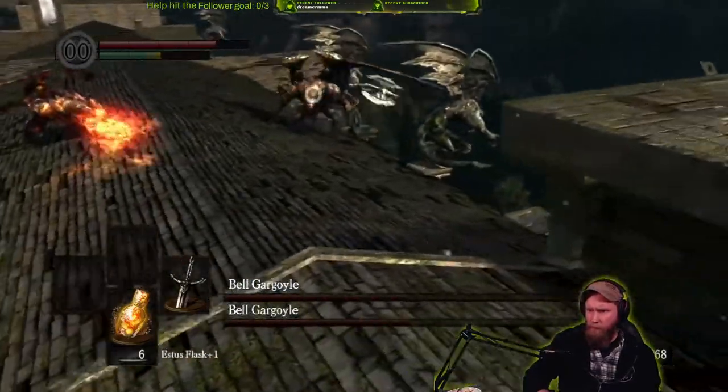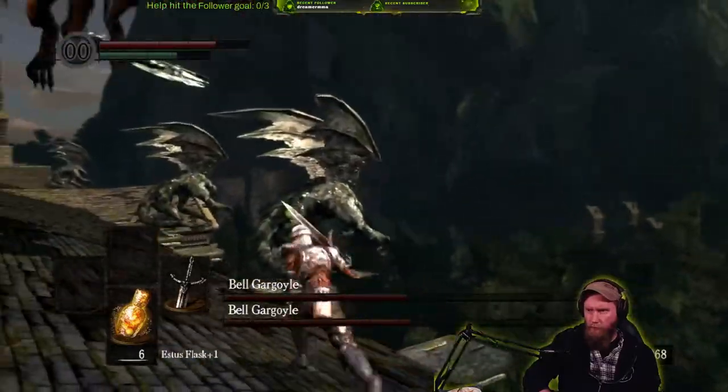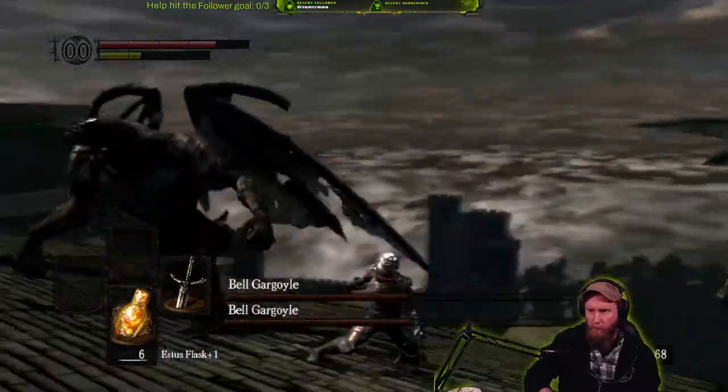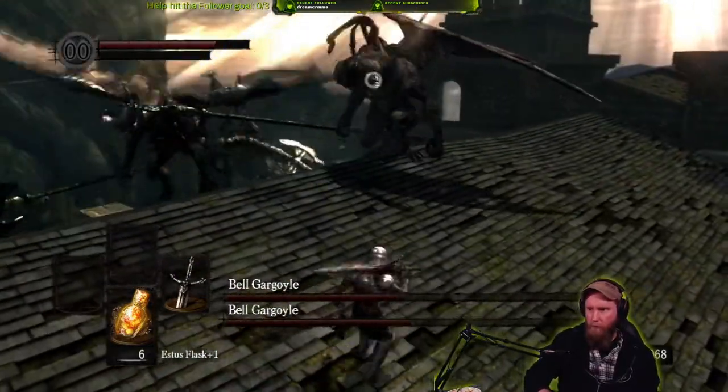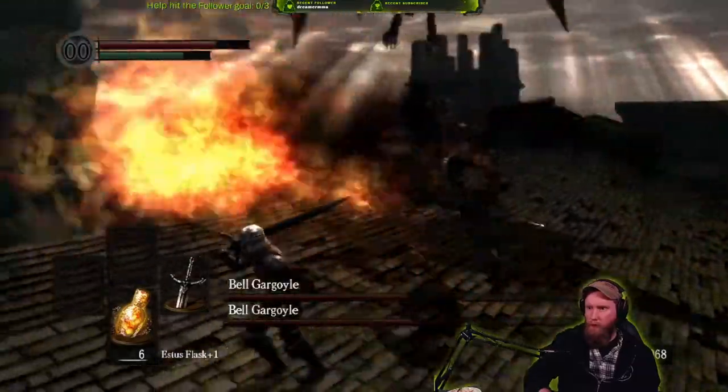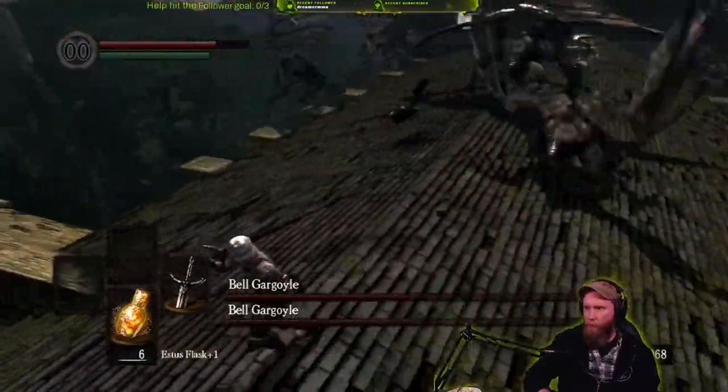Around 50% health on the first gargoyle, the second one shows up and they gain the ability to breathe fire. This fire attack is probably the most exploitable of the moveset. It's very obvious when they start this animation and, given a favorable battle state, you should be able to run past them and get a couple of attacks in.